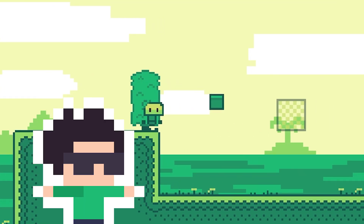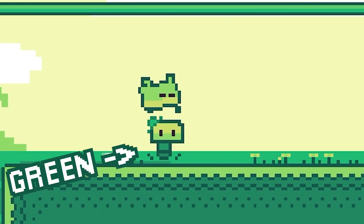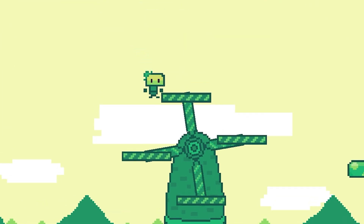Ahoy there, Epic Plasma Gamers! Welcome back to our devlog series on Throw Bro — a game about a green dude in a green world who throws green blocks at other green dudes. This has been an incredible week for Throw Bro; we've gotten so much done.